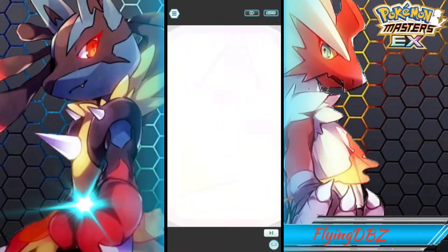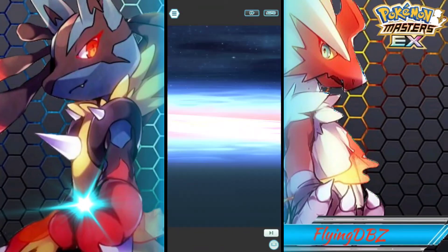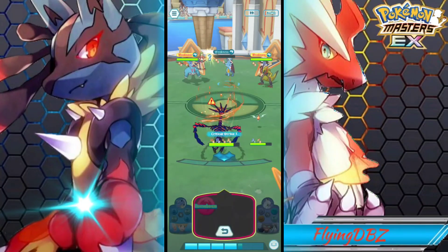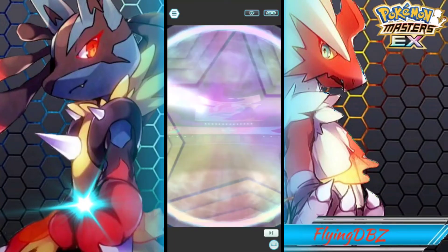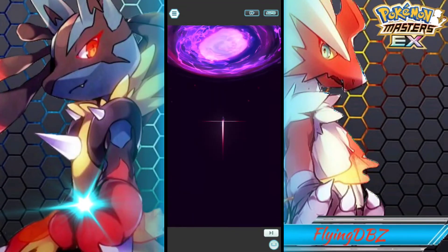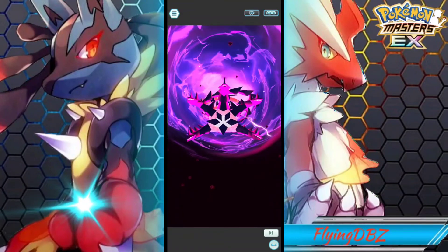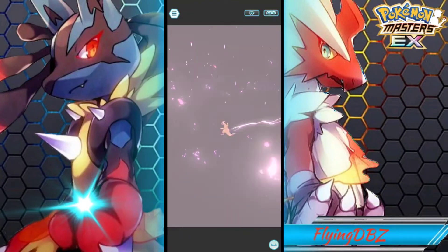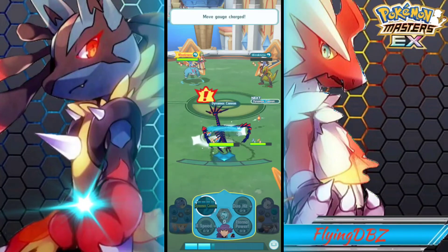I'm curious to see how much damage this will do — I honestly haven't done this before. It sucks that the sync move animation is basic, but we do have the max move. 10,000 damage — not bad at all! Now let's go for the max move, which should do maybe 13,000 damage. He doesn't hit soft at all; he's a pretty good hitter and can hit a lot of times in a short amount of time.